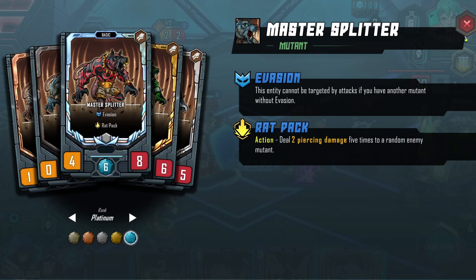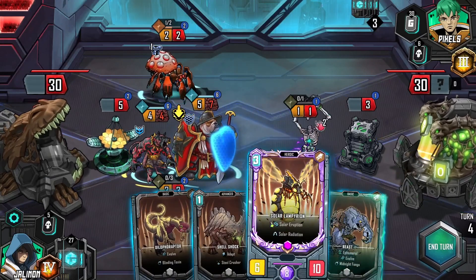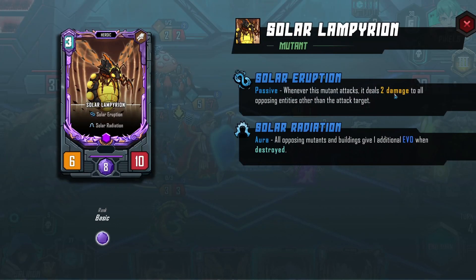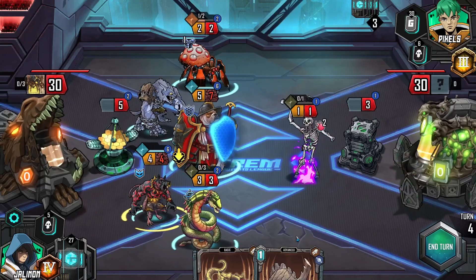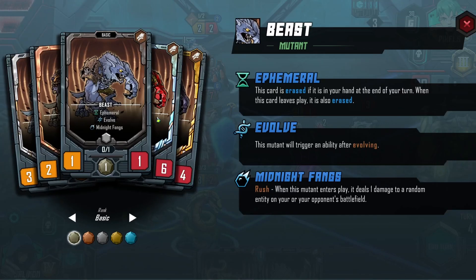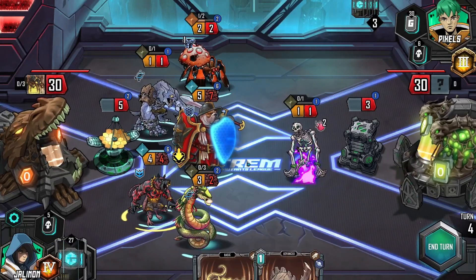Five times to a random enemy mutant — we don't need to do that, especially not when our beast will probably do enough. Do I go for that or do I go for Solar Eruption? I think I'd rather go for you. Go ahead and put you out there — you might KO our guy. Wait, you can attack my own guys?